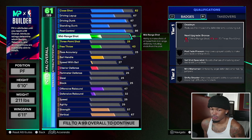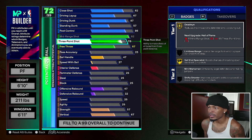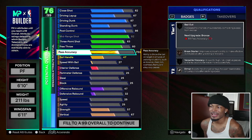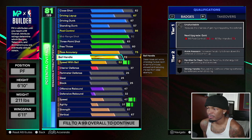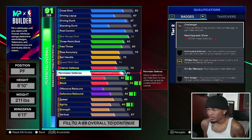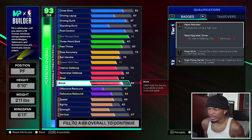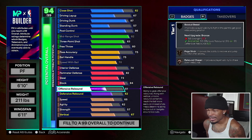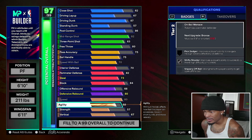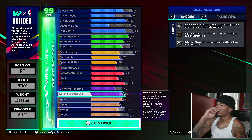86 post control. Mid-range I'm going 92 so we get gold badges and some hall of fame. 83 for limitless range on bronze. 80 free throw — KD's is higher but trust me. Interior defense 70, perimeter defense 82 — already better than 2K's build. 73 steal, 84 block. Rebounds: 68 offensive, 80 defensive. Physicals: 80 speed, 75 agility, 73 strength, 75 vertical.